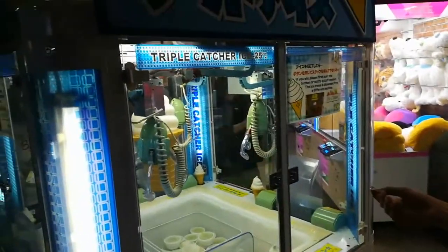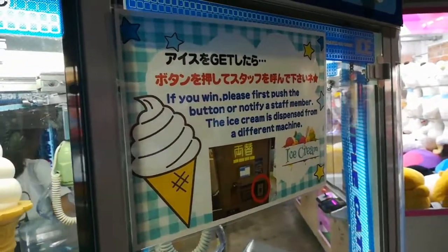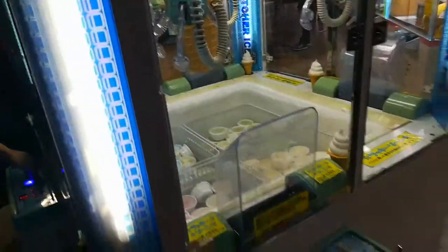Alright, Dario's trying this ice cream UFO catcher, but the sign says if you win, please first notify the staff member — the ice cream dispenser on different machines. So I don't know what this is; I guess this is an ice cream, but we'll find out.